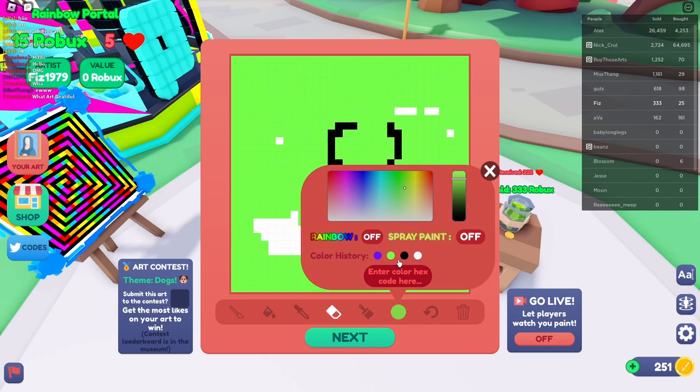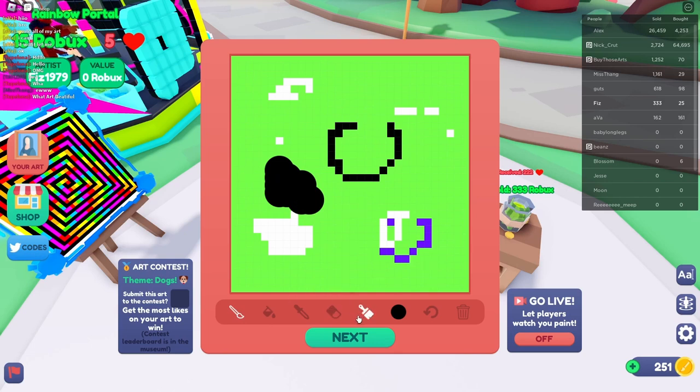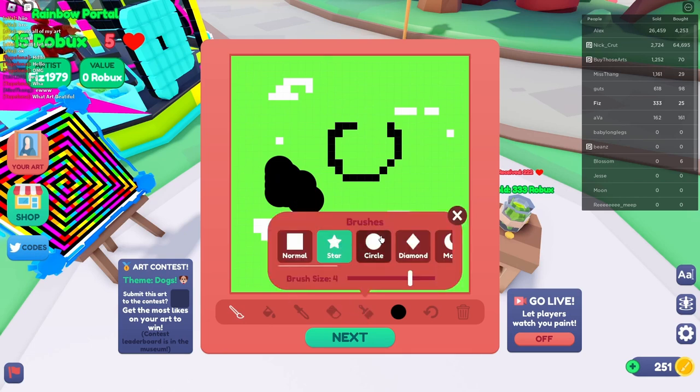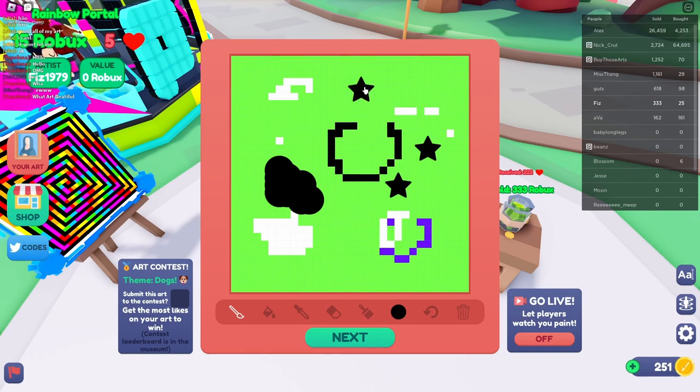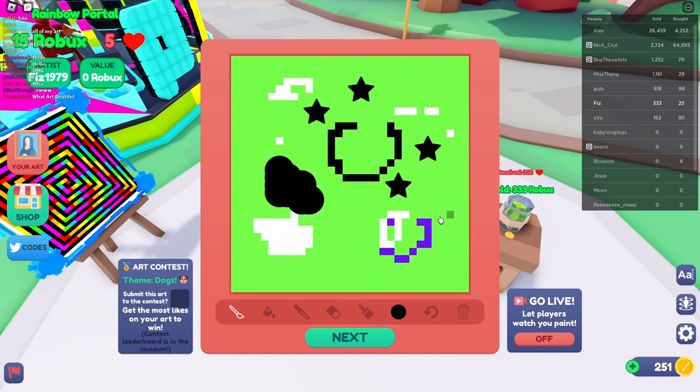You can click on a color from your history, but always make sure you go back to the paintbrush after — if you're still on the eraser it won't paint. So now it's working. You can go to normal and change your brush size back to one and it'll be good.